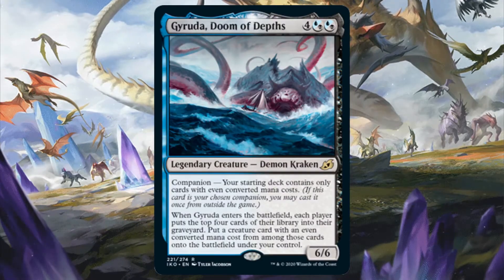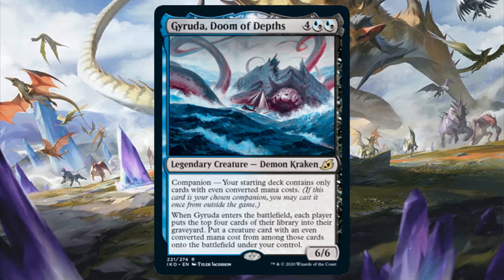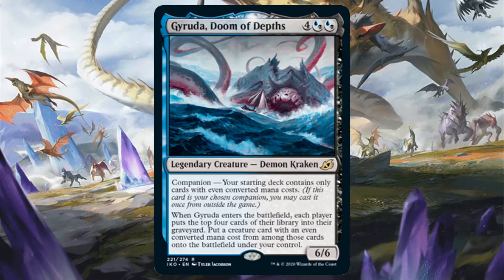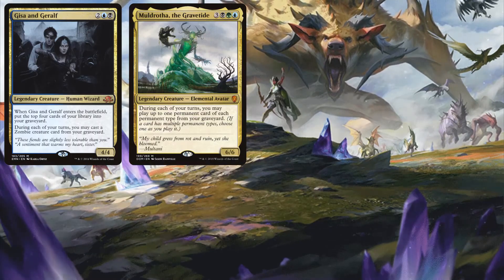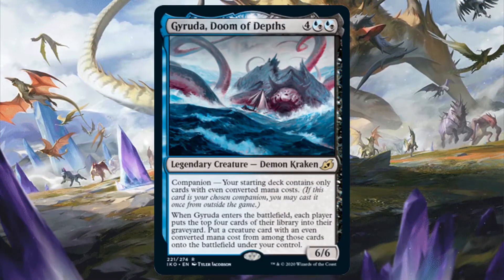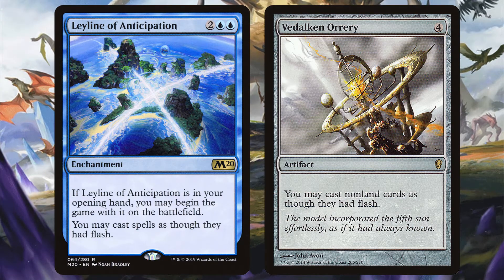Blue Black has Geruda, Doom of Deaths. This companion can be used in Commander. Fortunately, since the deck building restriction is that all cards in your deck have to have even converted mana costs, Finax God of Deception and Mirko Vosk Mind Drinker can't use Geruda as their companion, even though they're the best commanders for mill decks. That being said, Geruda can cheat in any creature with an even converted mana cost from any library. It goes great as the companion of Graveyard Matters decks like Gisa and Geralf, Muldrotha the Gravetide, Otrimi the Ever Playful, Cedrus the Traitor King, CDC Brood Tyrant, Varina Lich Queen, and Rexio the Risen Deep, just to name a few. Some of these commanders self-mill themselves for value, so you can have a fatty in the graveyard and cast Geruda from outside of the game to reanimate it. You can also run Leyline of Anticipation and Vedalken Orrery in these decks since they have an even converted mana cost.